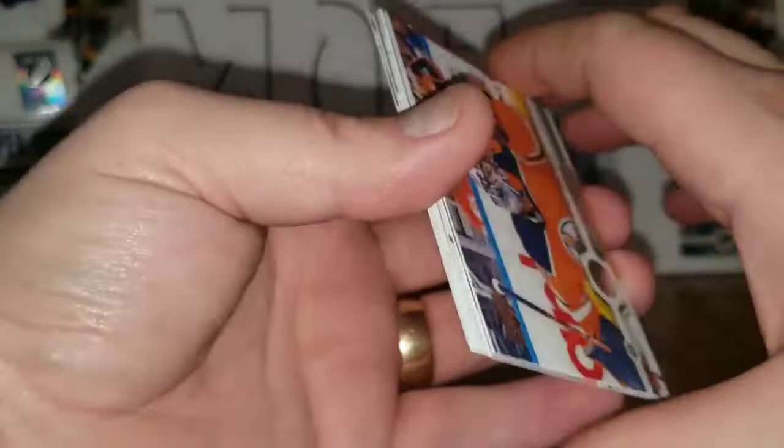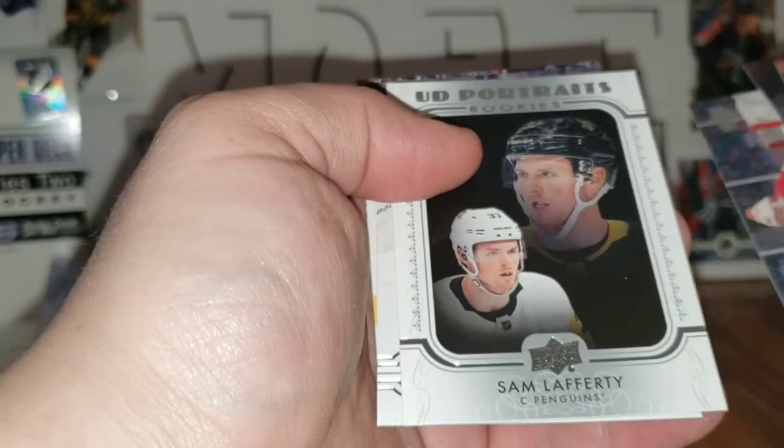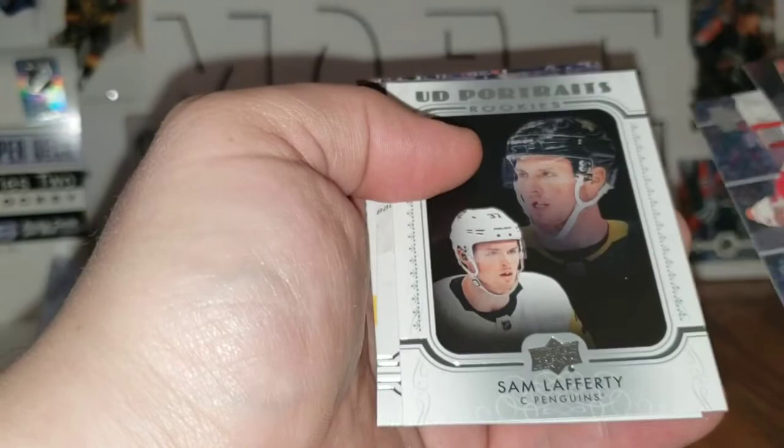Last pack — hope for some mojo. Mike Smith, Jacob Markstrom, Wayne Simmonds, David Rittich, Sam Lafferty UD portraits rookie. Andrei Vasilevskiy, Dustin Brown, and Jordan Eberle. So no Kale MacKinnon but we did hit Kirby Dach, and Jack Studnicka and Noah Dobson are not bad rookies either. Let's go over the hits.